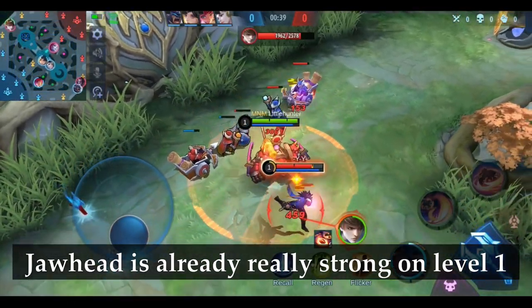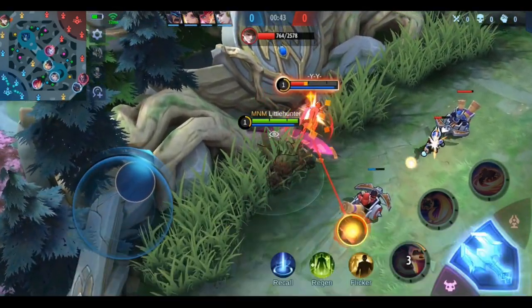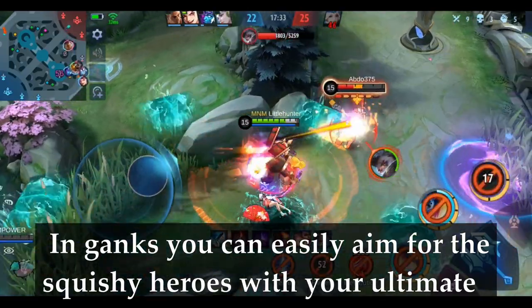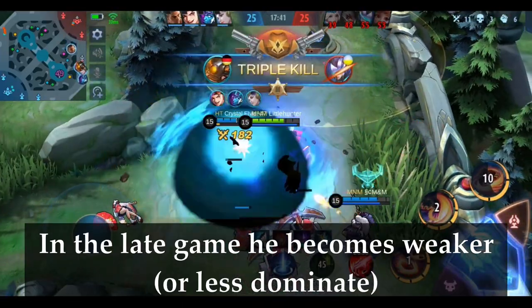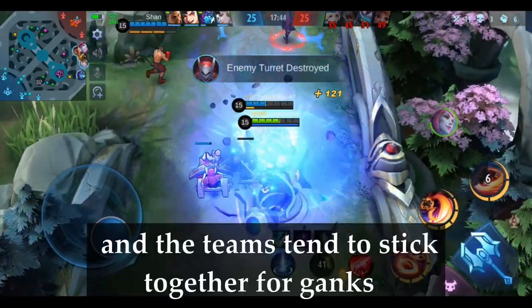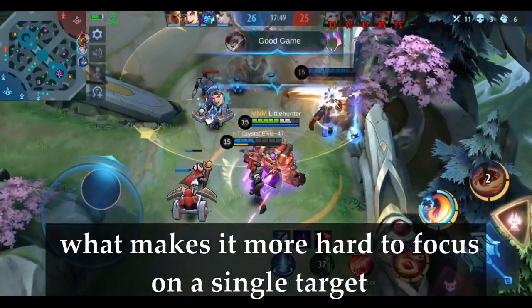Jawhead is already really strong at level 1, so you can be aggressive right from the beginning and dominate the enemy. In ganks, you can easily aim for the squishy heroes with your ultimate and try to separate them from their team. In the late game, he becomes weaker since squishy heroes will have some defensive items and teams tend to stick together, making it harder to focus on a single target.